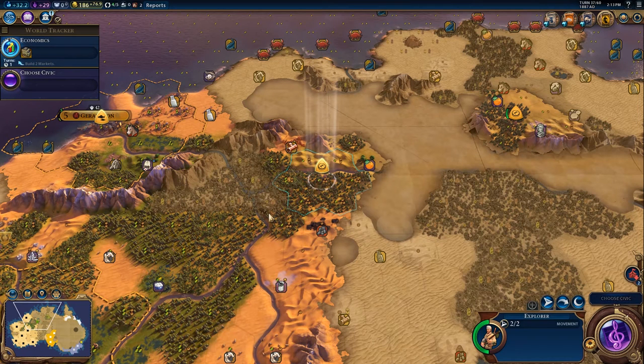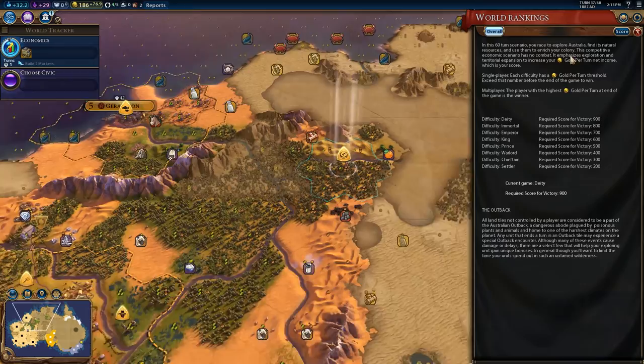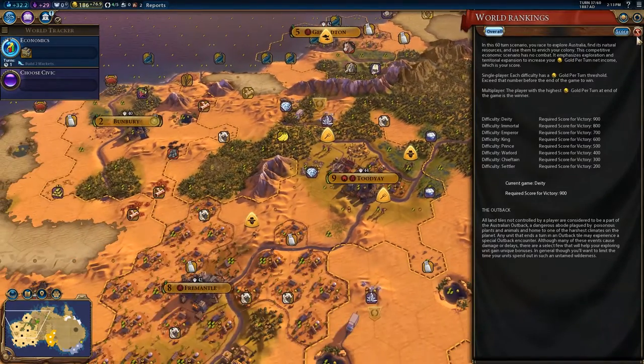Hey guys, PotatoMcWhiskey here and welcome to Let's Play Civilization VI, The Outback Tycoon. This is a DD run - we are trying to get 900 gold per turn. I don't need to explain how difficult that's going to be, considering we are about 40-ish turns into this and we have 76 gold per turn.